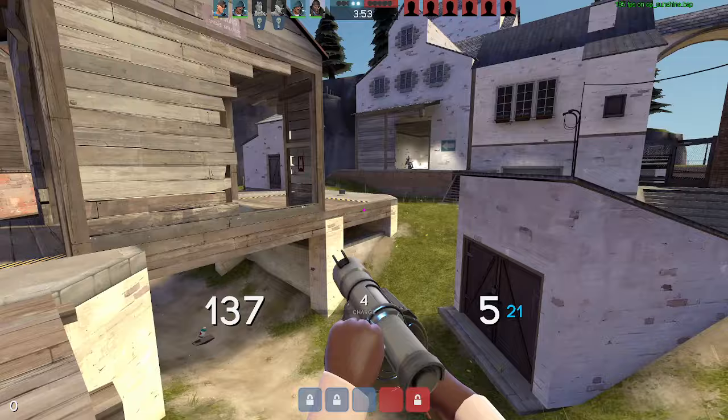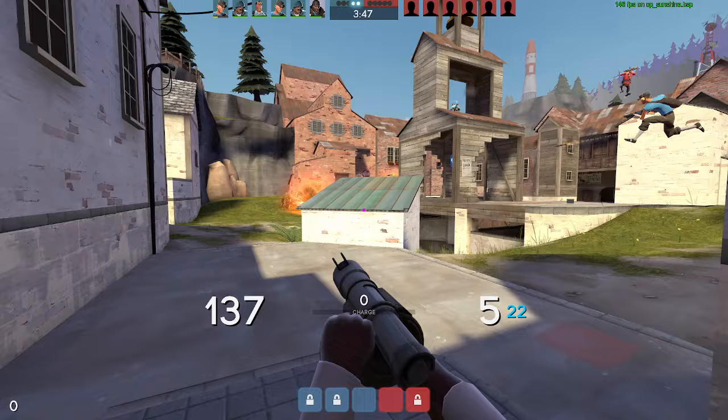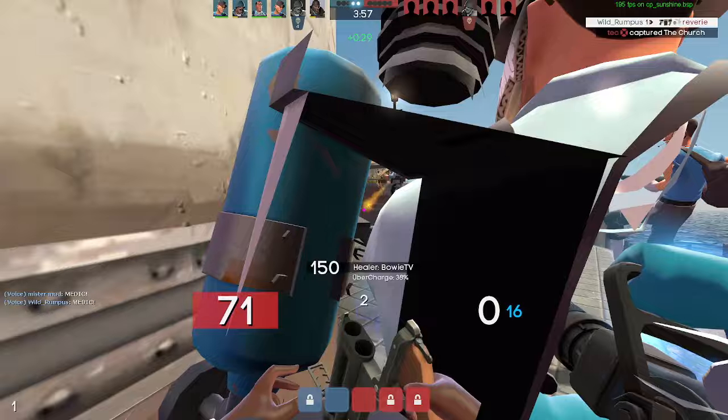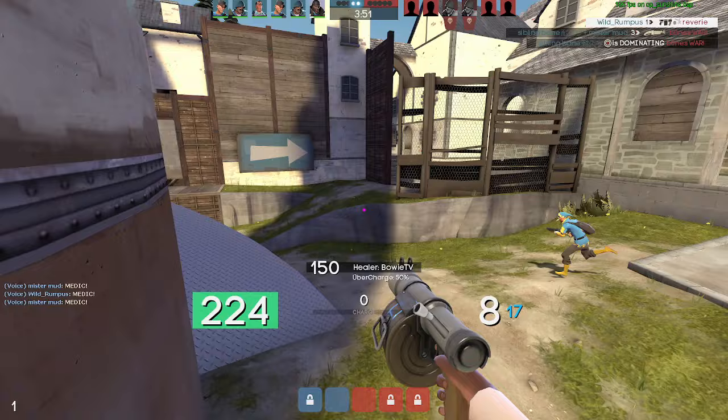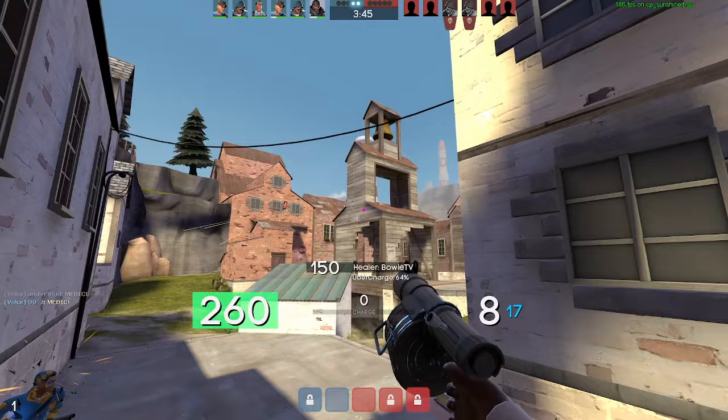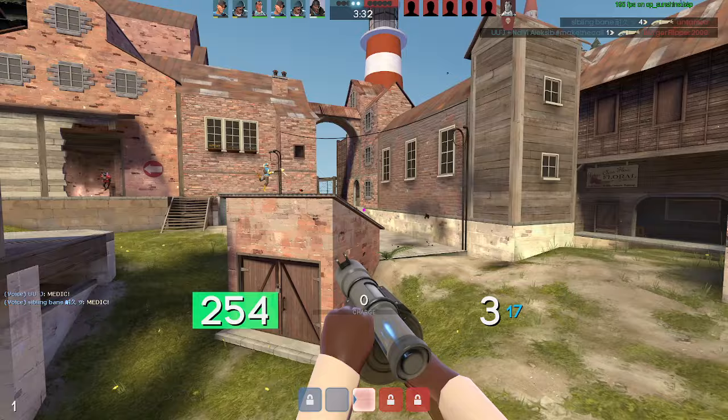A good rule of thumb is literally just have some amount of ammo loaded. It's really easy to be in a long team fight where things are winding down and you're playing from one projectile to the next. Among newer demos, the biggest issue is when they use all their stickies, then start shooting all their pipes, and get stuck in the cycle of just reloading and shooting that next pipe rather than taking the time to actually reload stickies effectively. I call that 'paycheck to paycheck demo.'